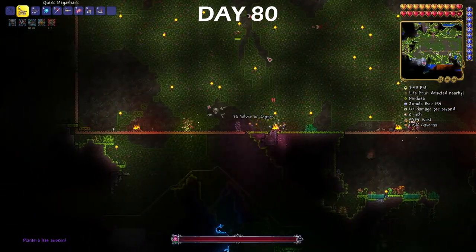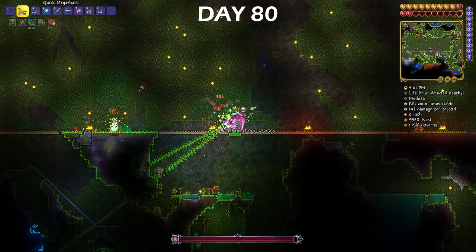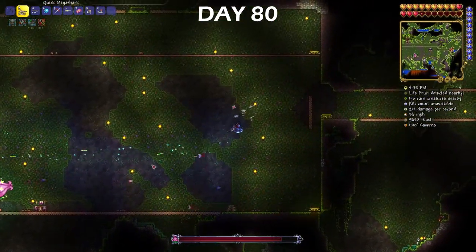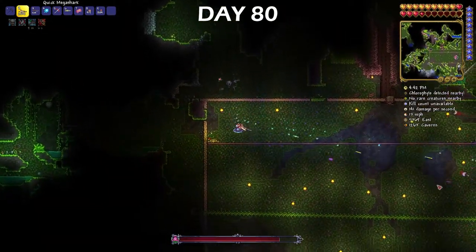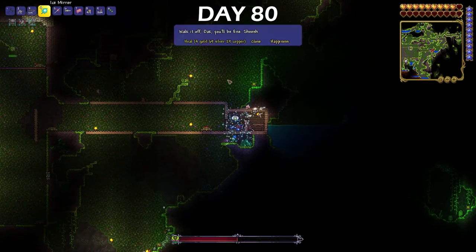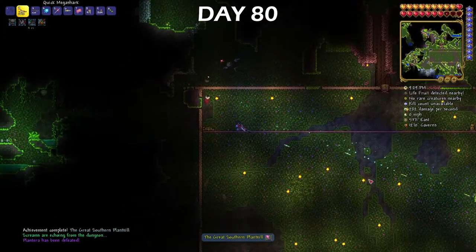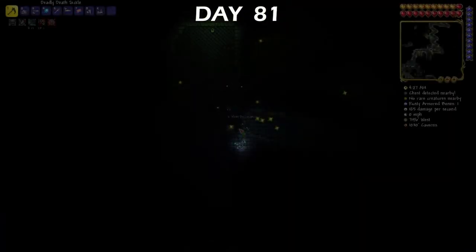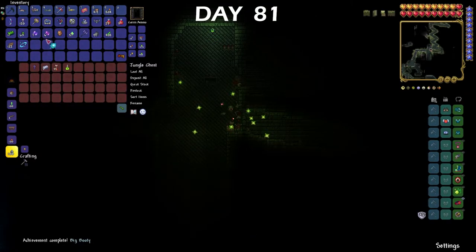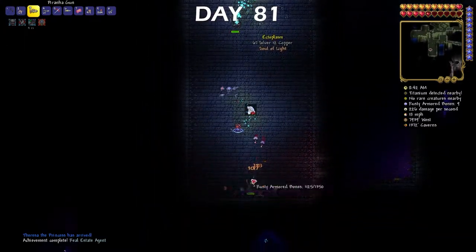The Plantera boss fight was easy, so I wanted to showcase how much it struggled. After the Plantera fight, I went straight to the dungeon to see what was new, and with the jungle key that I found god knows how long ago, I got a piranha gun from opening the jungle chest. The dungeon was very hard, but it was also very rewarding. The piranha gun obviously works great, and I ended up using it until just about the end of the game.